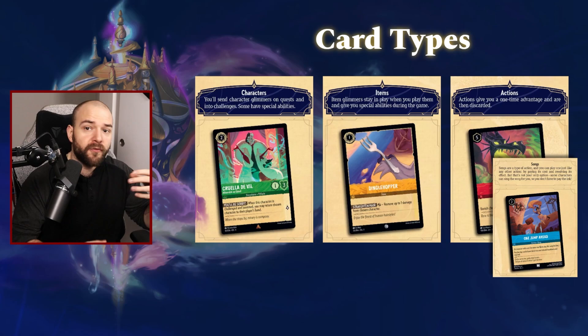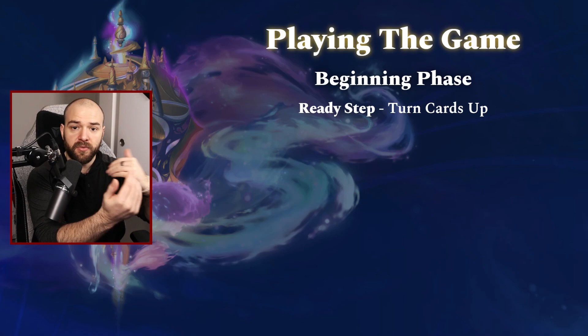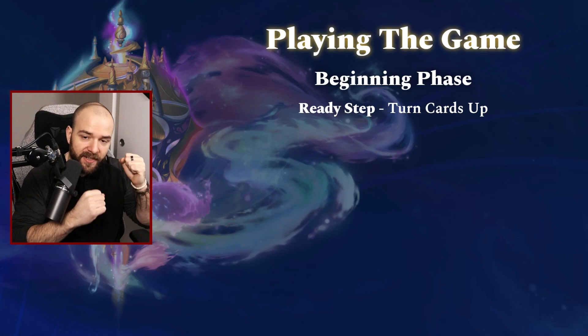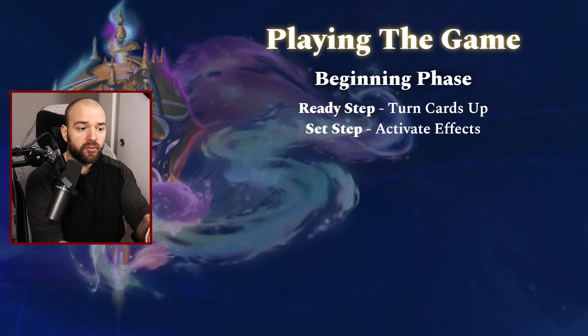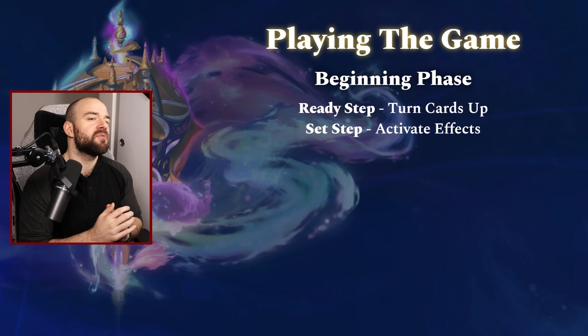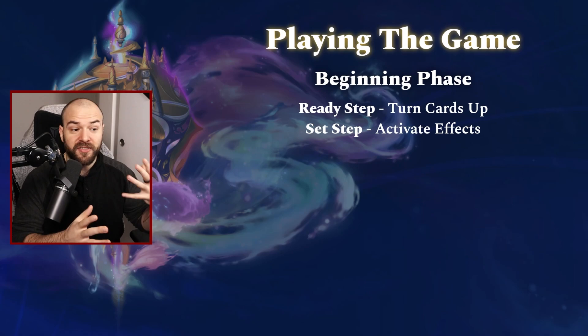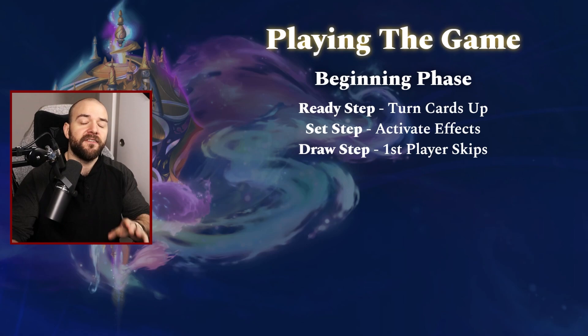Now that we have a general understanding of card types, let's talk about how we progress through a turn. When playing the game, you have two primary phases. You've got the beginning phase where you ready up your cards — any cards that were exhausted will go back up, retilted 90 degrees facing up. From there, you have the set step, where the game looks to see if there are any abilities that need to trigger. Also, when a character card is present during the set step, it gives it the OK to use its character abilities, challenge other cards, and go on quests. And then finally there's the draw step. Do note that on the first turn, the first player does skip the draw step.